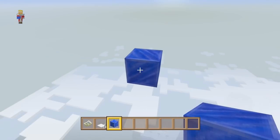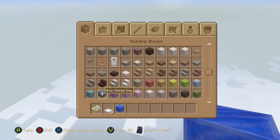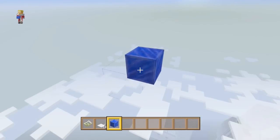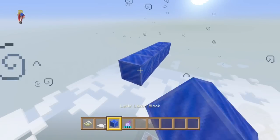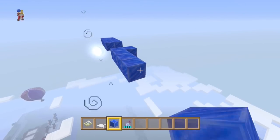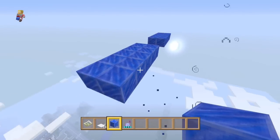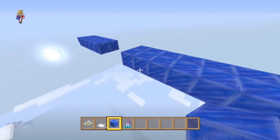These lapis blocks might work really well. I was originally going to use blue stained clay as the solar panels, but lapis actually looks really nice. Let's get a splash potion — seeing as we're up in space. I'm a little bit stumped on this. This is going to be a really fun thing for me to build because I'm a huge space fan — more than you can believe.